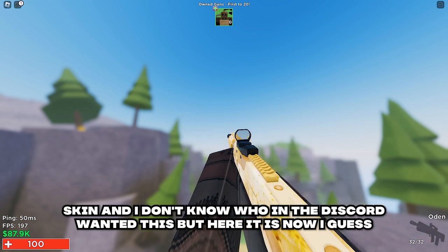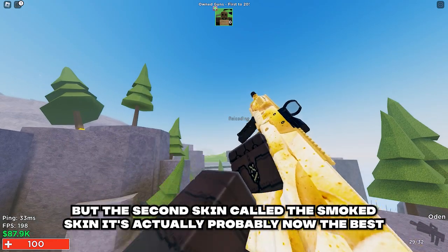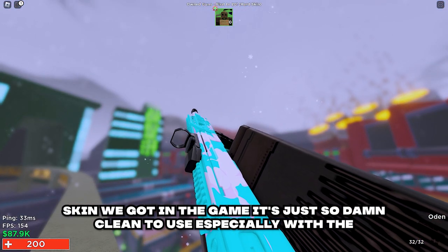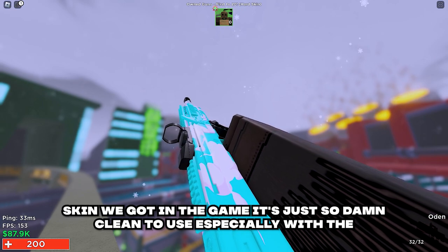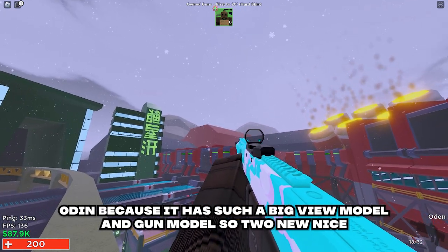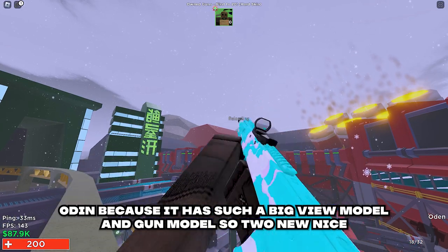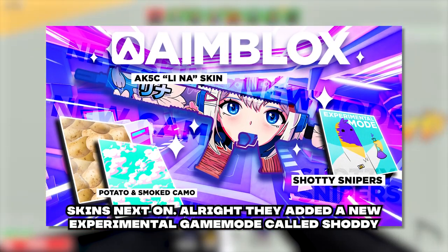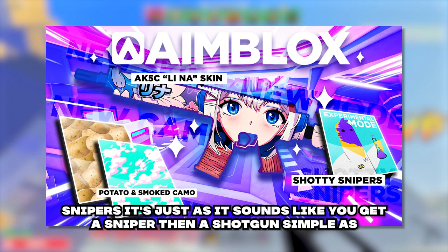Next up, we got two new skins. The first one is the potato skin — I don't know when that one got in, but here it is. The second skin is called the Smoked skin, and it's actually probably the best skin we got in the game. It's just so damn clean to use, especially with the Odin, because it has such a big view model and gun model.